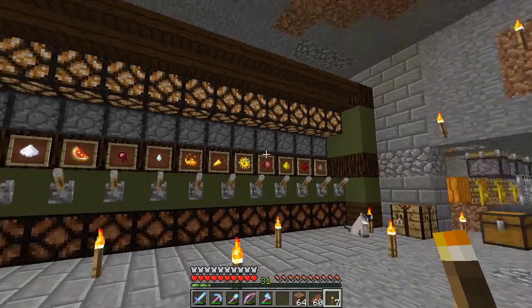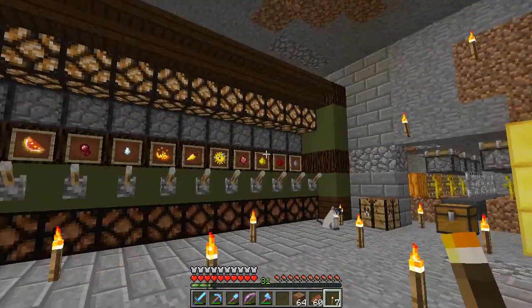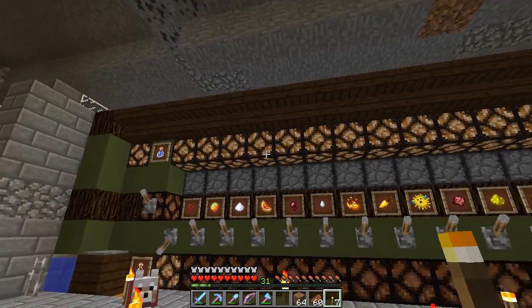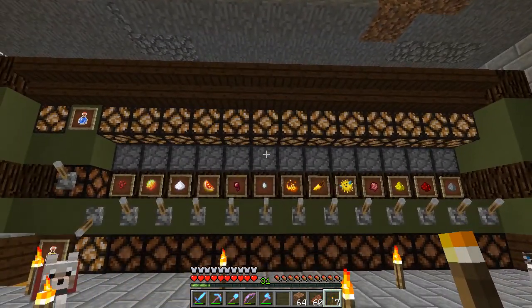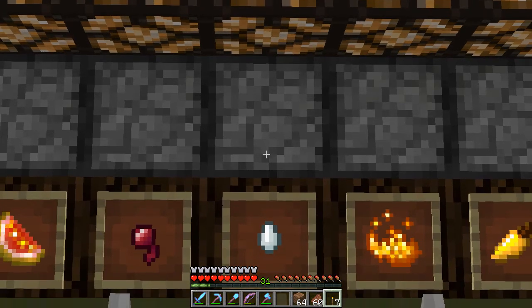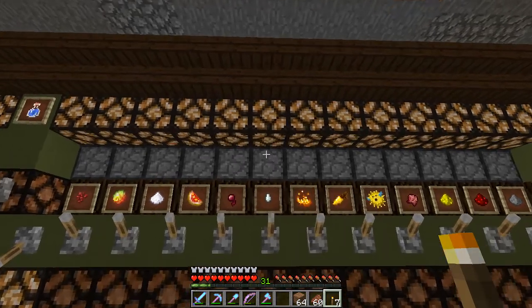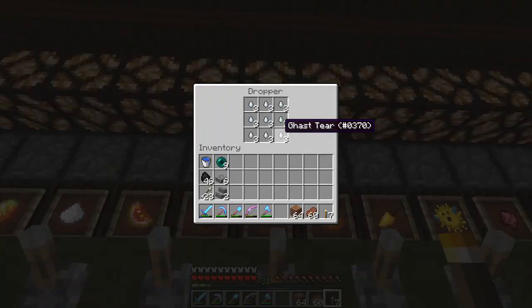The other thing I noticed after I saw this guy is we've got all of the lights lit on the potion brewer, which means we've got something a little extra here. What is that thing? Let's go take a look at this dropper. Wow — ghast tears!